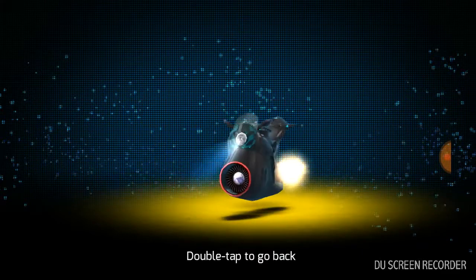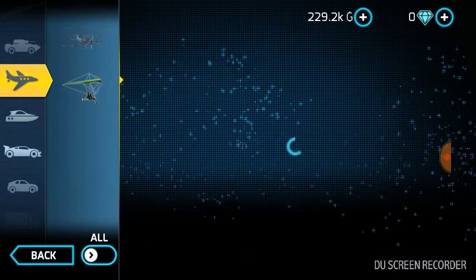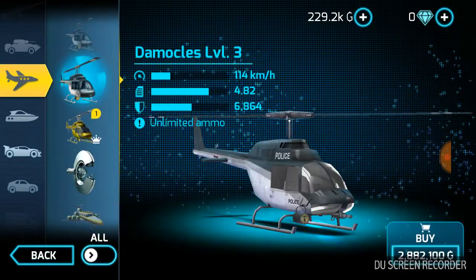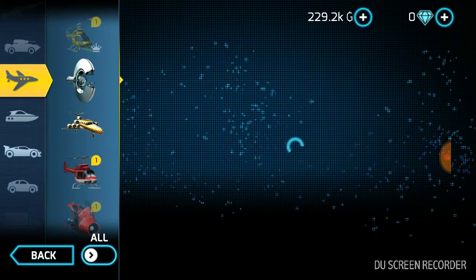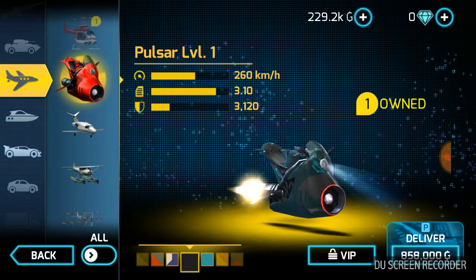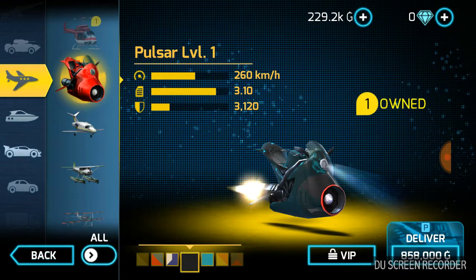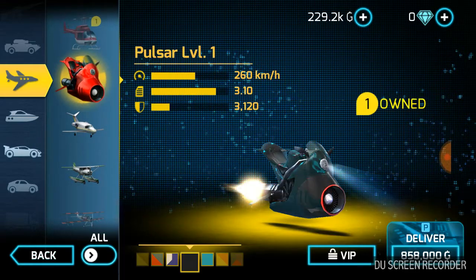The Pulsar Level 1 is fast as hell — it is the fastest vehicle I have seen in this game. Nothing tops the speed of this Pulsar Level 1 so far. Not even the High Bell Level 1, which goes 177 — guess what the Pulsar goes? 260! I crashed it trying to land the thing; it is damn near impossible. It's like trying to land at top speed — it is hard as hell.